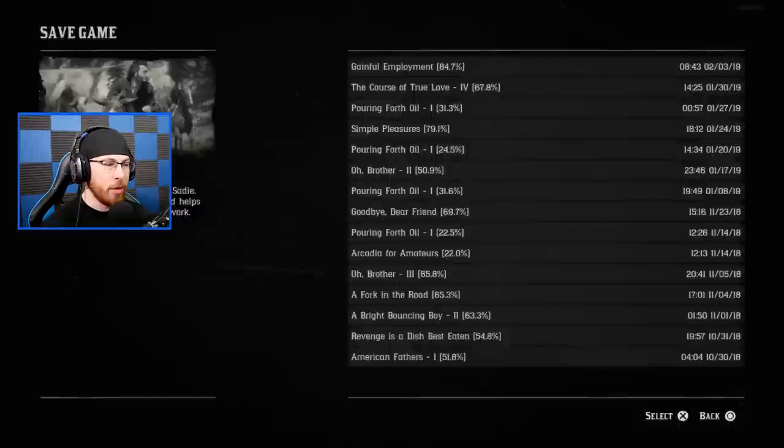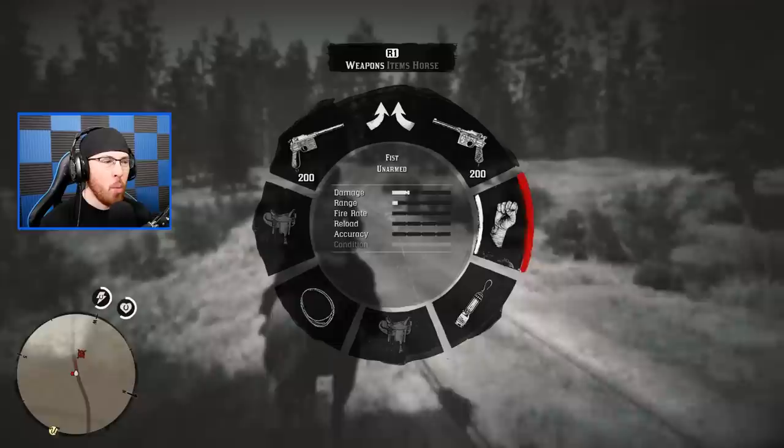I want to bring him in alive, so I'm going to save my game right here so that if we want to we can take him in alive or dead and choose what we want to do. The problem with all my saves lately is that I'm running out of save space - I've got a lot of saves and a lot of them are just all over the place. Let's do it, let's bring this dude in.